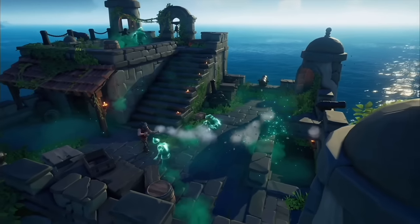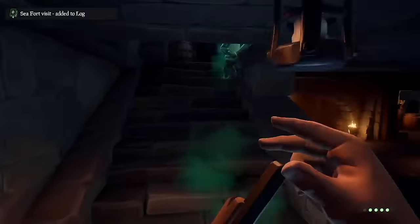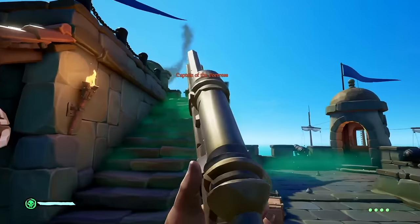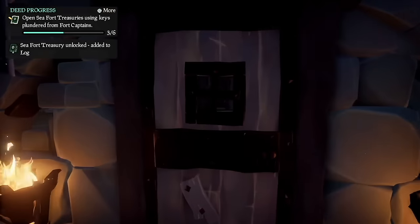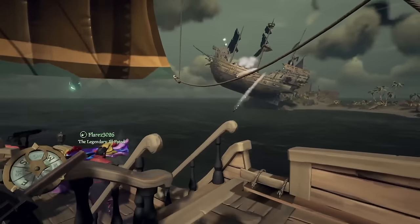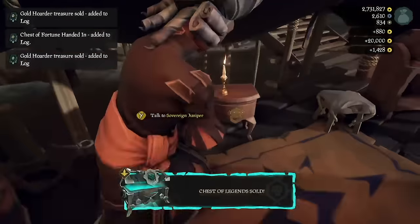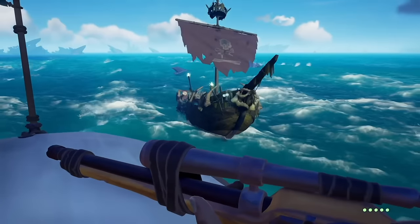Finally, I want to talk about sea forts. These are not a world event, but they function similarly to a skeleton fort. There are six sea forts on the map, occupied by hostile phantoms. You'll need to take down several waves of phantoms before reaching the boss wave. The boss drops a key which unlocks the treasure vault in the basement, and you can also find a key to the treasure vault on the top floor. Sea forts are a quick, easy, and fun way to get loot. World events are Sea of Thieves at its absolute best — the perfect bridge between PvE and PvP where you can make money, have epic battles with the whole server, scheme up a plan, pull off sneaky steals, and make or break an alliance.